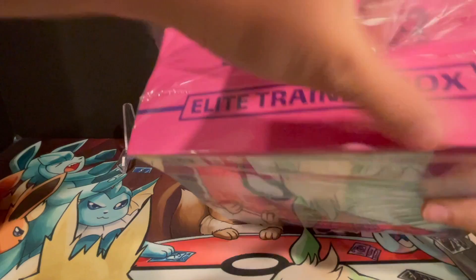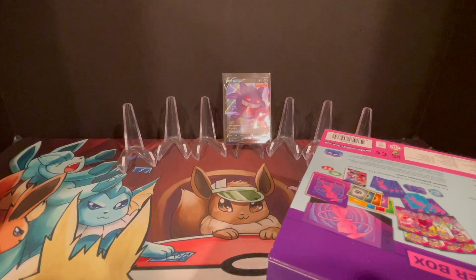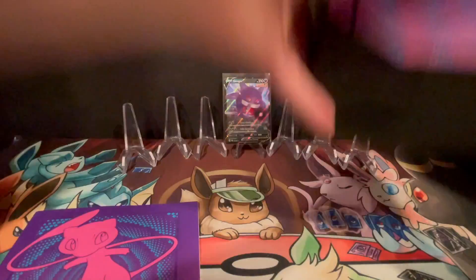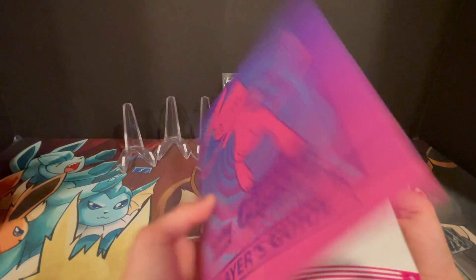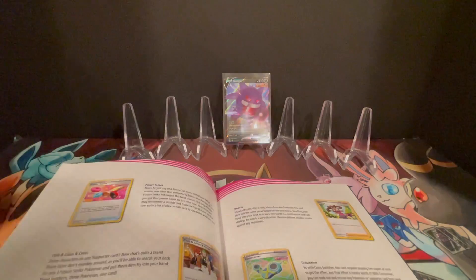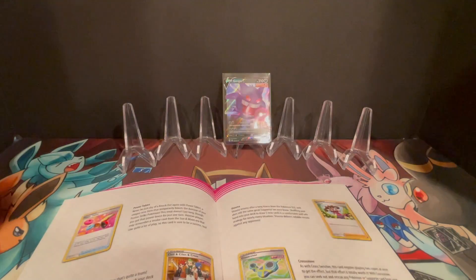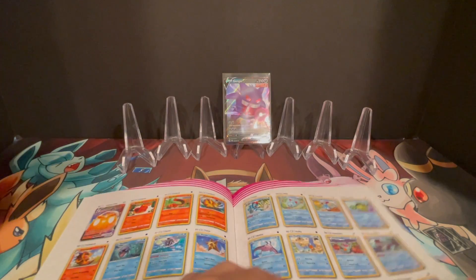Time to open up the Fusion Strike Elite Trainer Box. We'll go through it — you can open that while I go through the pan flip so we know what we're looking for. I don't even think I mentioned what we're looking for. Here's the quick little insert they always give you when you open one of these, the little poster thing. Guys don't care about this stuff.